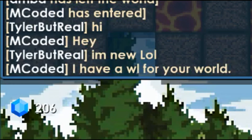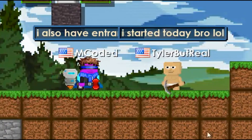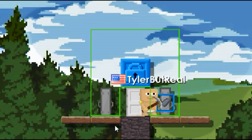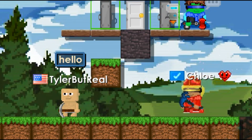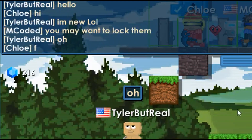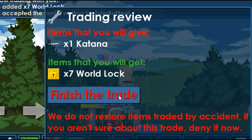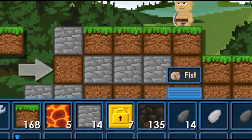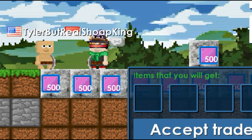Some guy went to my map and said hi — he actually responded back, hey. I told him I'm new, and he said: I have a world lock for your world, I also have entrances. Thank you dude, I really appreciate it — he's just handing me a world lock, bam bam. Someone else joined — hello, who is this? She's just gonna be breaking my stuff I guess. You have to lock it by yourself? I did not know that. I just got my first seven world locks. He told me these were 300 world locks — I'm guessing his stack size is 500.